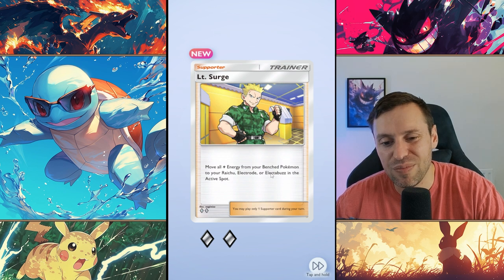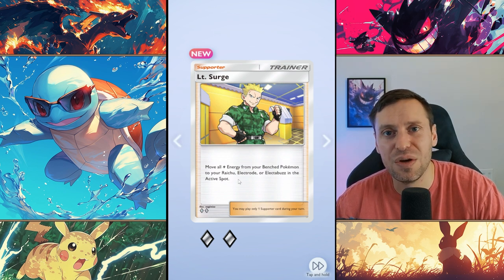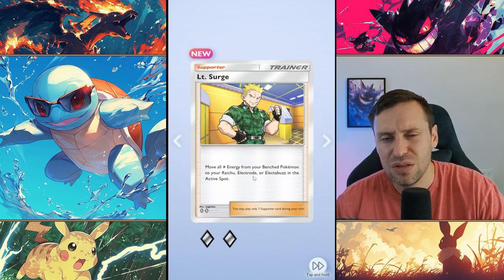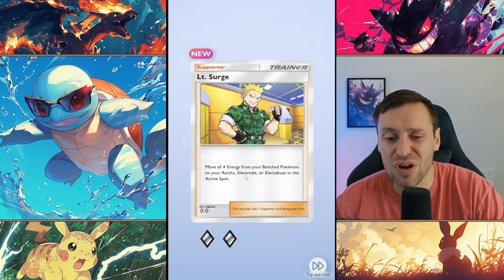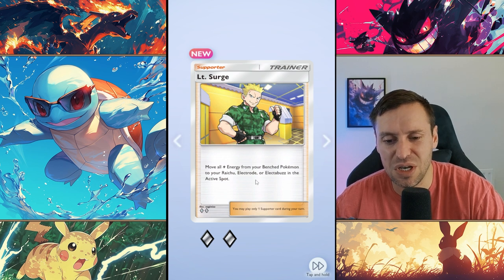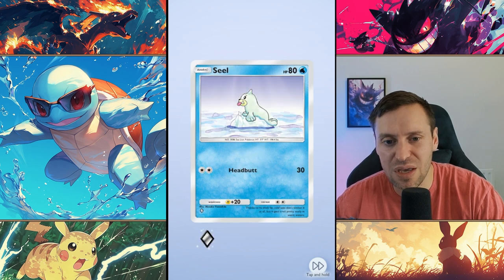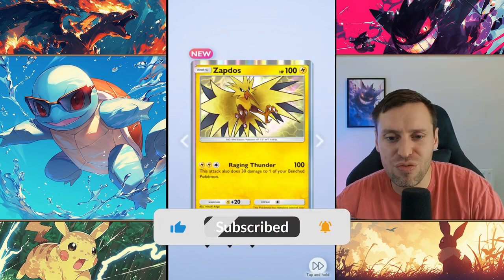Lieutenant Surge is new - it moves all energy from your bench Pokemon to your Raichu. That is kind of lame. The problem is Raichu hits so hard but discards all of their energy, which sucks because there's no real way of building up that momentum. Electrode doesn't need it - Electrode I think is two energy and Electro Bars is just basic, so doesn't really matter.